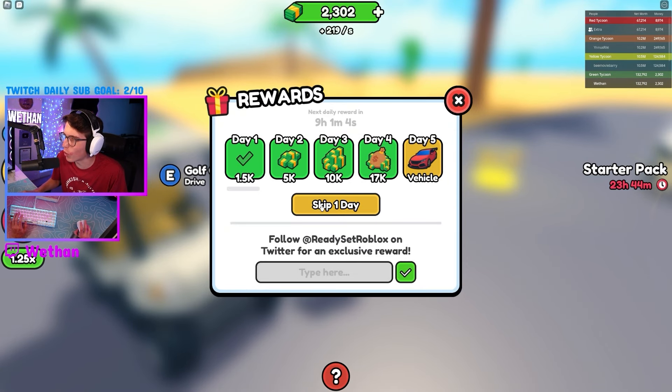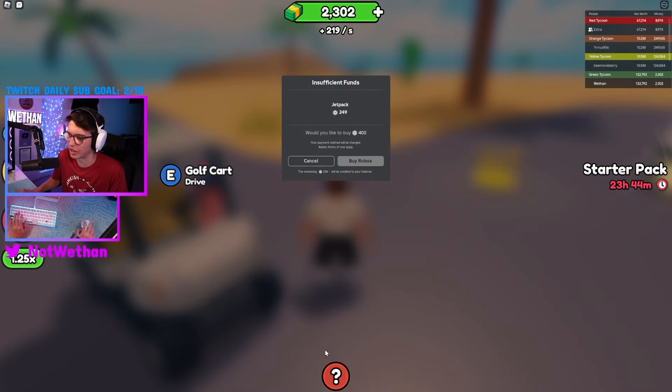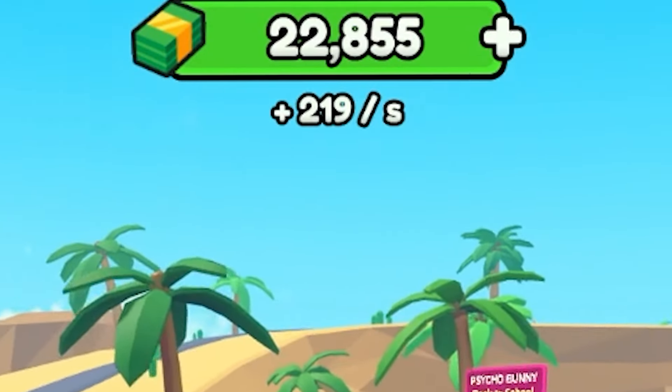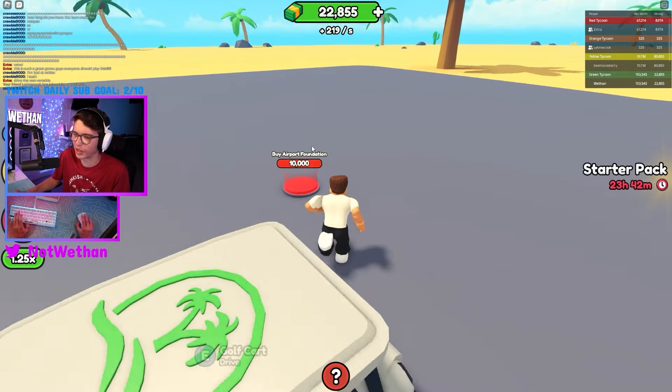Hey, what is this? Claim reward. Hey, what is this? Oh, that costs Robux. Wait, we're checking this stuff out. Oh, that also costs Robux. Okay, that's all I wanted to check out. Alright, we're at 22K. We're going to make that upgrade up there for the airport. Alright, here we go. Should have made this one in the first place.